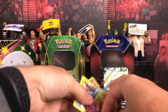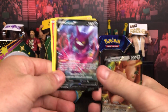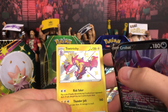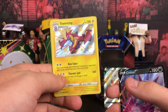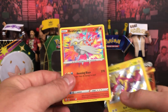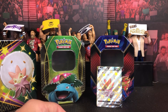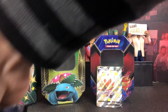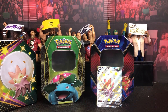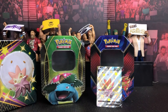All right, so wrapping up: we got a Greedant V, a Crobat V, a Toxicroak shiny — I was gonna say rainbow but it's a shiny — and a Reshiram Amazing Rare that looks sick. Plus of course we got the promo. If you enjoyed that unboxing and want to see more, hit that subscribe button — we're going to try and post more Pokémon unboxing videos. Leave a like and until next time, this is Suplex Games signing out. Peace.